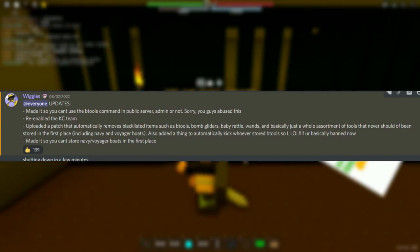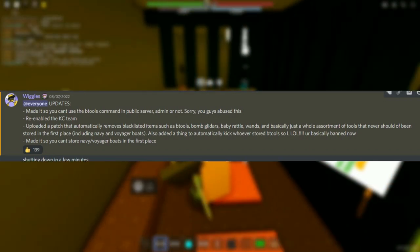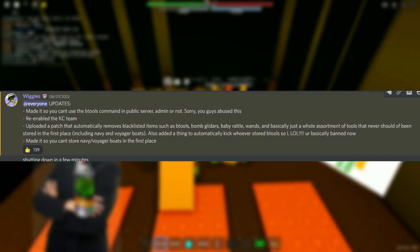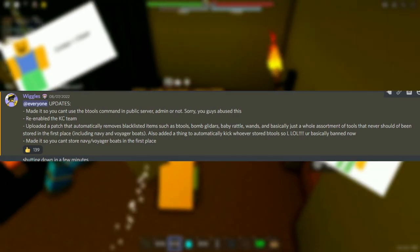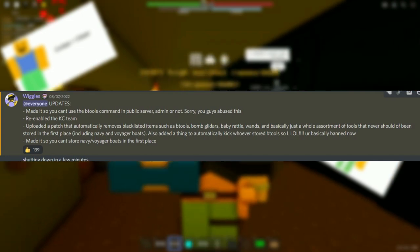Uploaded a patch that automatically removes blacklisted items such as duels, bomb gliders, baby rattle, wands, and basically a whole assortment of tools that never should have been stored in the first place, including navy and voyager boats. Also added a thing to automatically kick — or basically ban — whoever stored duels. Made it so you can't store navy slash voyager boats in the first place.